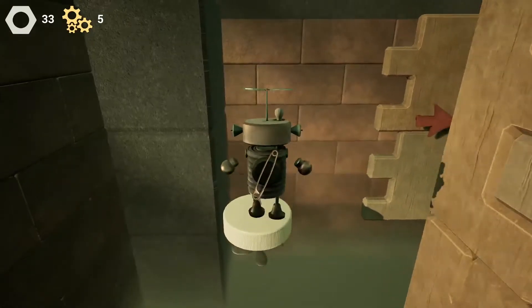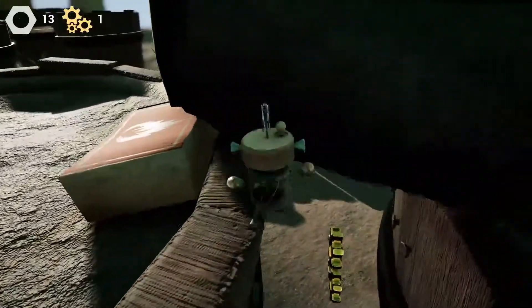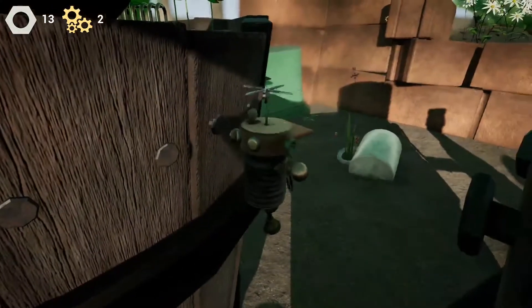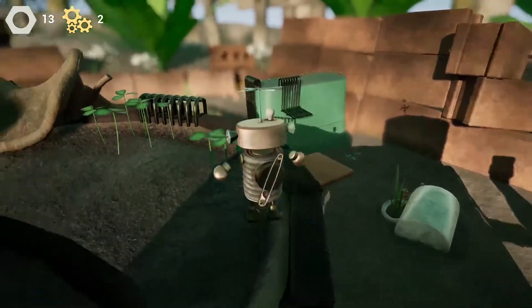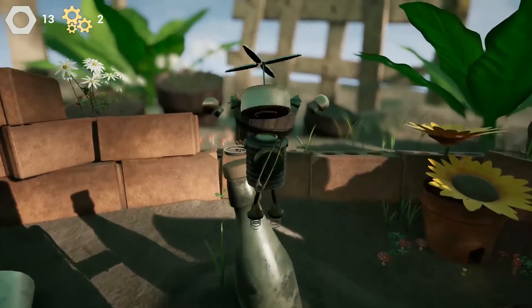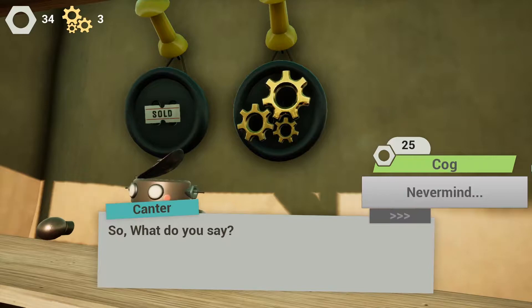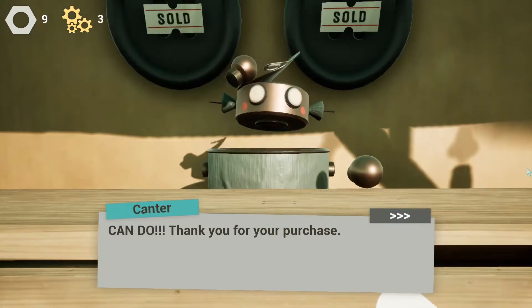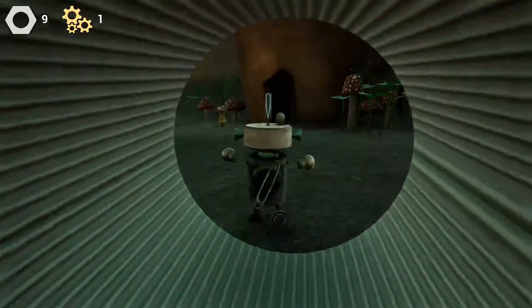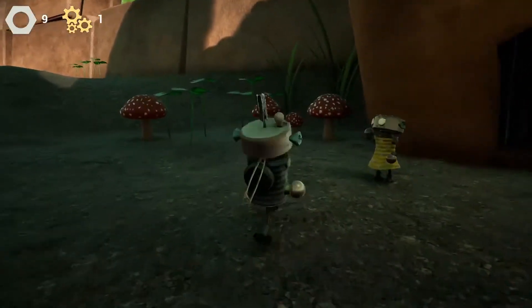But what do you use these controls for? Collecting golden cogs mainly, which are the power stars or jiggies of this game — your main collectible upon which your quest is based. They're scattered all throughout the level, hidden high and low behind platforming challenges, fetch quests, exchanged for reasonable prices at your local grocer, and so on. There's plenty of variety in how you acquire the cogs, and I spent about 45 minutes finding all of them at my own pace, and I was having a really good time.